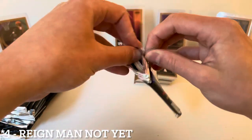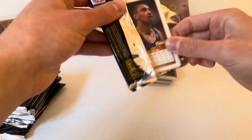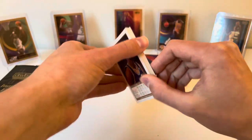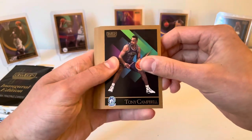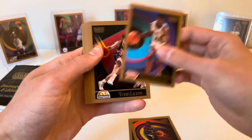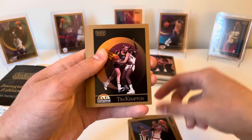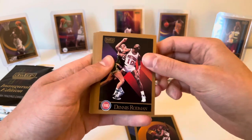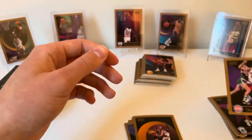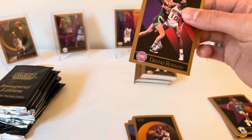What can we get out of this one? Tony Campbell, Cliff Robinson, David Wingate, Todd Lichti, Ken Norman, Tim Kempton — nice, Dennis Rodman! Saw him on the side of the box — the Worm, again left to right a little bit off.